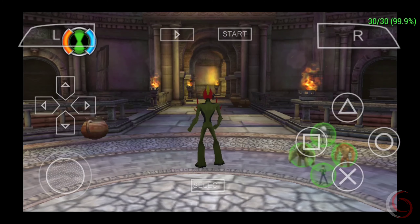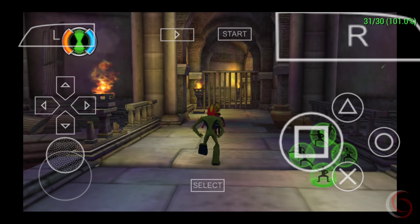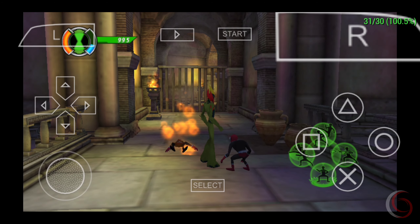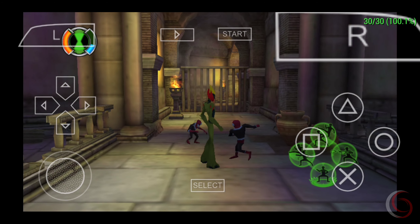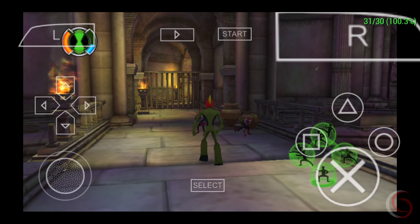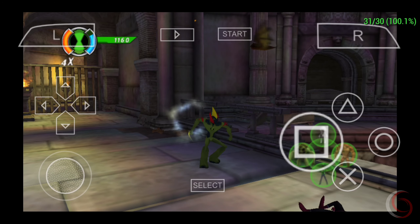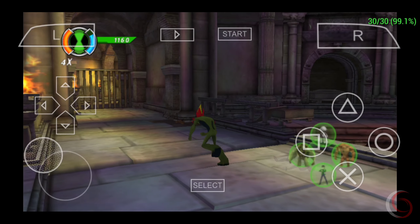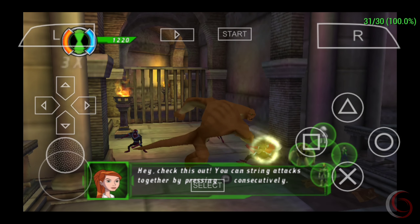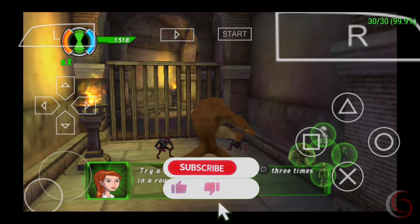These guys mean business. Check this out — you can string attacks together by pressing the square button consecutively. Try a three-hit combo by pressing the square button three times in a row.